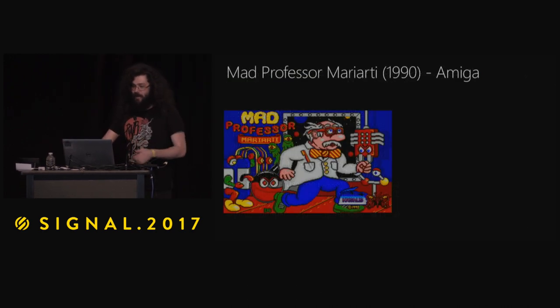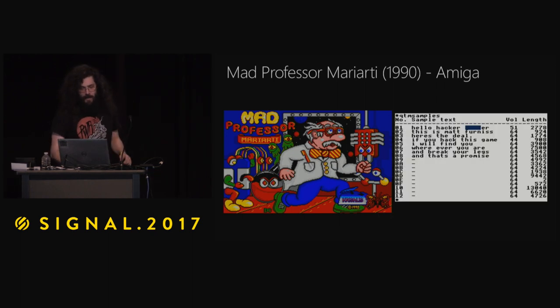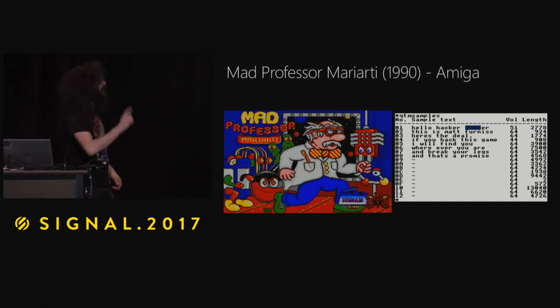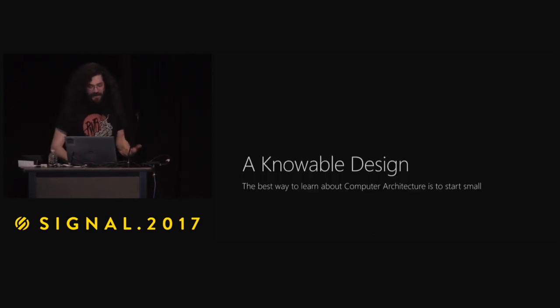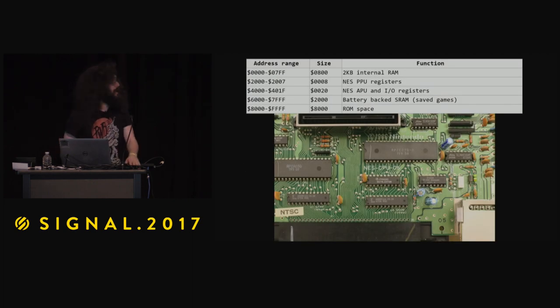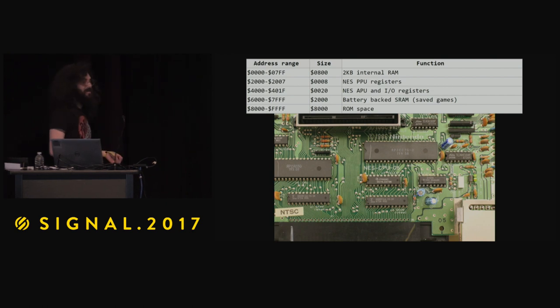My other favorite one is Mad Professor Mariardine — it looks pretty lighthearted, there are some goofy chips and little Einstein fellas running away. Hidden in the mod files: hello hacker blanker, this is Matt Furness, here's the deal — if you hack this game, I will find you wherever you are and break your legs, and that's a promise. I also like that it's a knowable design — if you're interested in computer architecture, you can learn it here. I can't learn assembly on X64, but I can here. I can point at everything on this board and draw out the schematic.